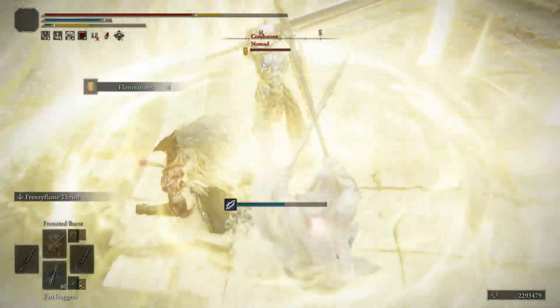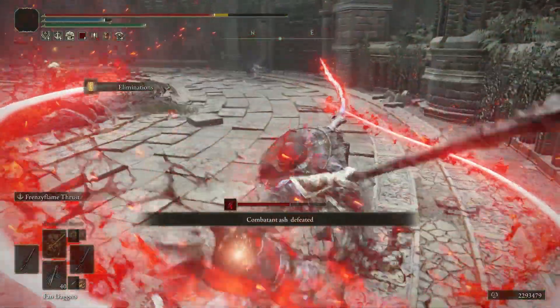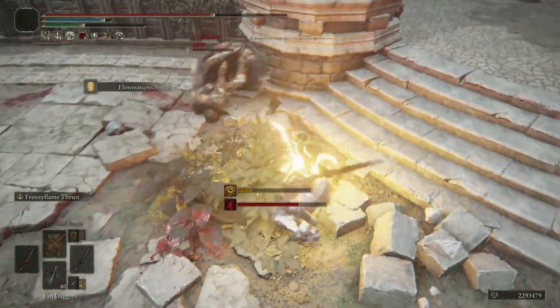Now, at first glance this might seem like a pretty effective strategy — and it is — but in the more extreme cases, these players kept their vigor so low in order to maximize their damage output that sometimes even a single hit will kill them.